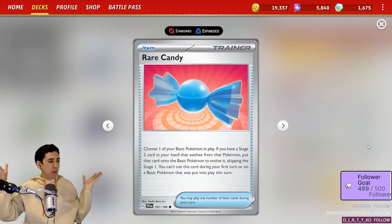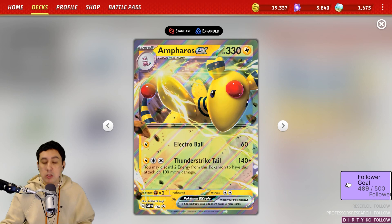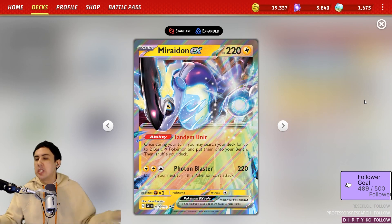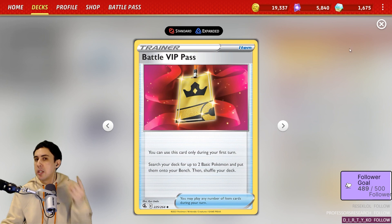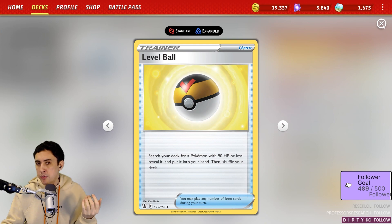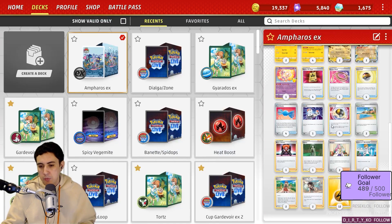I've decided to go with the full four Rare Candies — why not, let's get Ampharos EX out there straight away and live for the dream of a turn-two Thunderstrike Tail. Not that unusual when you've got four Rare Candies and Miraidon filling your bench with Lightning Pokémon. To help facilitate the deck, I've chosen to go with VIP Pass — in retrospect, maybe Nest Ball is a better fit. You've got four Level Ball to get your Flaffys, Mareeps, Mews, and whatnot. Four Ultra Ball is fine in this deck — the reason is because you want to get cards into the discard pile, namely the Lightning energies.